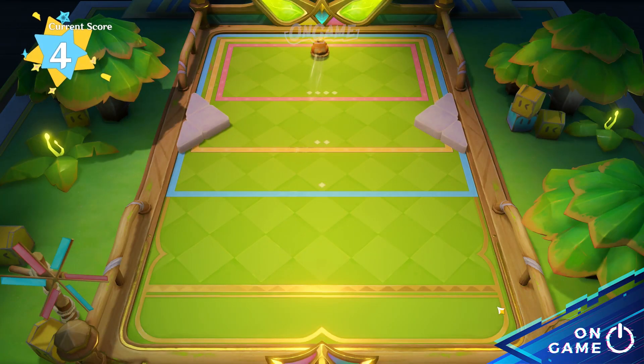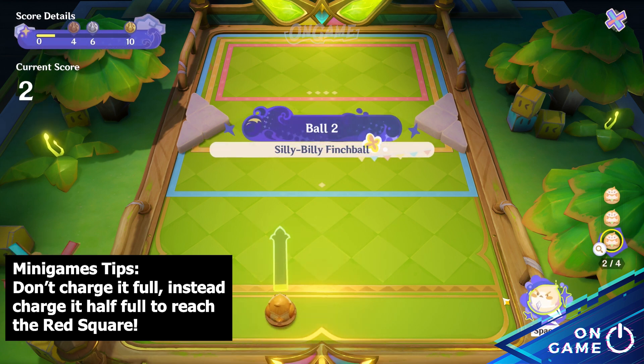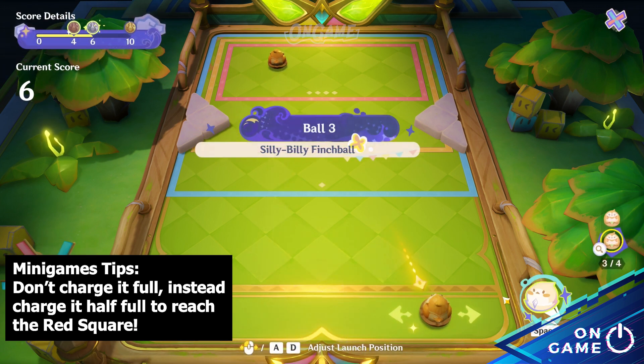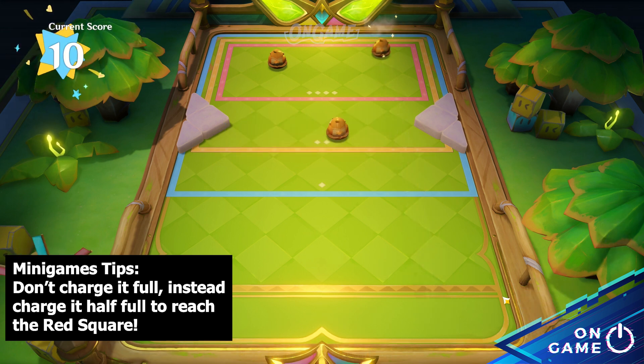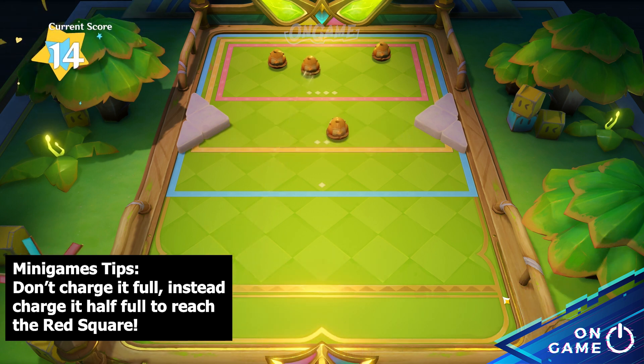Lastly, Bing Bang Finch Brawl might need some trial and error. Basically, you adjust where you throw these finches to the blue, yellow, and red squares. The blue square grants you 1 point, the yellow square grants you 2 points, and the red square grants you 4 points. You need to collect 10 points in each stage to obtain all the rewards. So adjust where you want the finch ball to go and also adjust the speed when necessary.